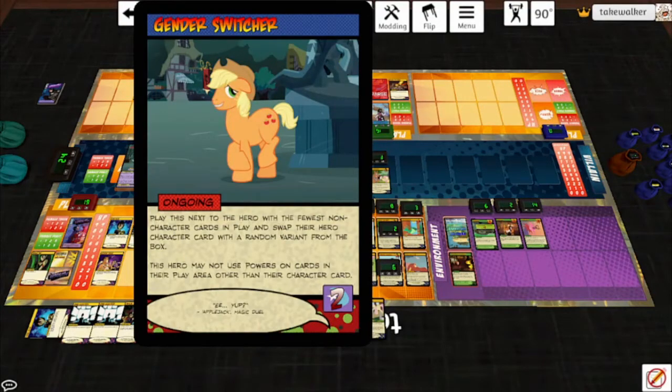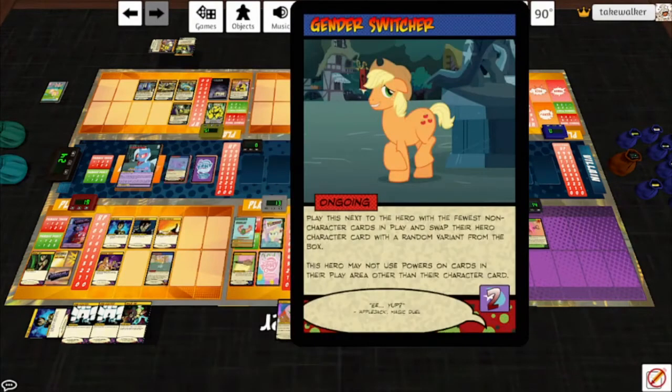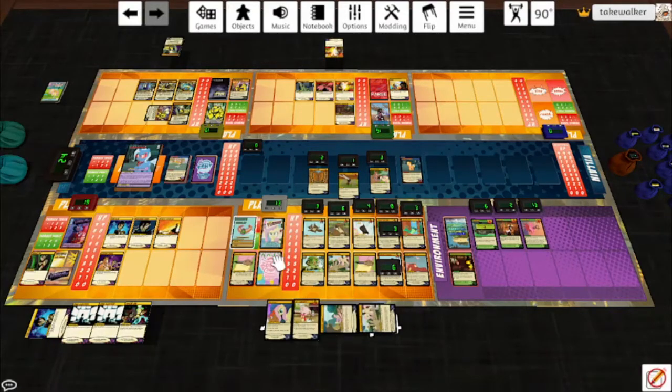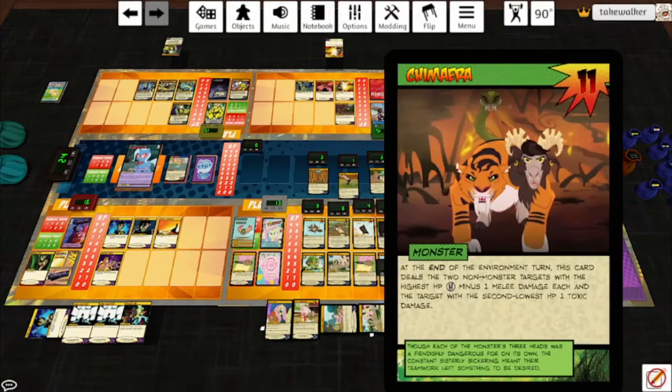No villain ongoing cards entered play, so we play the top card: the Gender Switcher. Play this card next to the hero with the fewest non-character cards in play — that means the opponent. Swap their hero character card with a random variant from the box. It's new Fluttershy — a sneak preview of the variant. This hero may not use powers on cards in their play area other than their character card. Parse plays Segmentation Fault — I'll use it, increase Harry's damage by one more, and destroy Horn Fusion since it's a very annoying card. Draw a card. Let's play Atomic Punch — he will hit the Tatsal Worm for one. Select two non-tap cards in a player's hand — Rabbit Roundup and A Lovely Picnic. Tap both of them, and he deals a target two energy damage — let's have that be the Tatsal Worm.